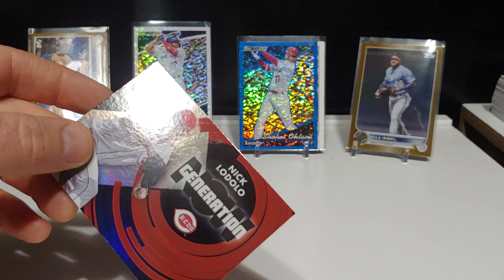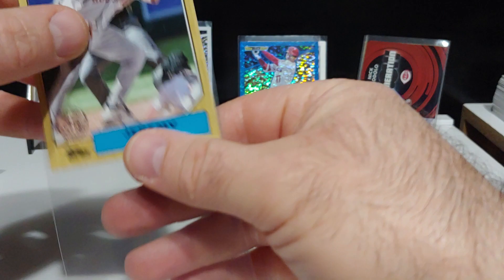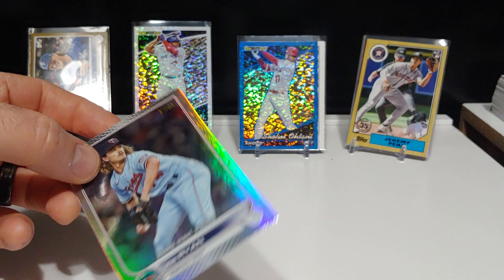Let's get this Nick Lodolo Generation Now sleeved up. Very nice right there. We got a nice Pena on the 87. Very cool. And Joe Ryan — very good pitcher, pitching great for the Twins right now. Just picked up a couple singles of him. Rookie debut rainbow foil — very cool. Thanks for tuning in. Please hit that like button. Until next time — Junk Wax Attacks out.